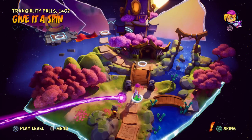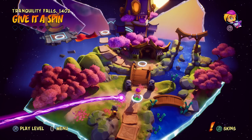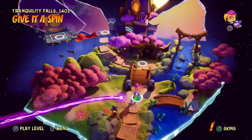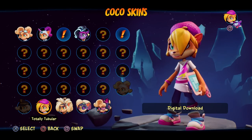Hello ZebraHerd, welcome back to Crash Bandicoot 4: It's About Time. Today we are heading into the fourth world, Tranquility Falls, in the year 1402, with the first level 'Give It a Spin.' We're playing as Coco today.